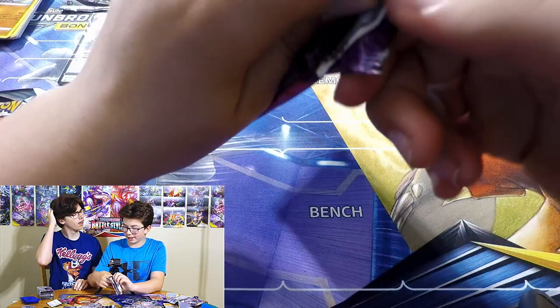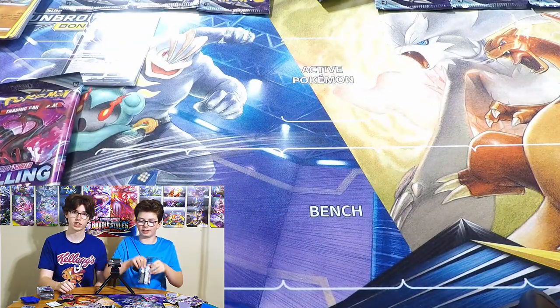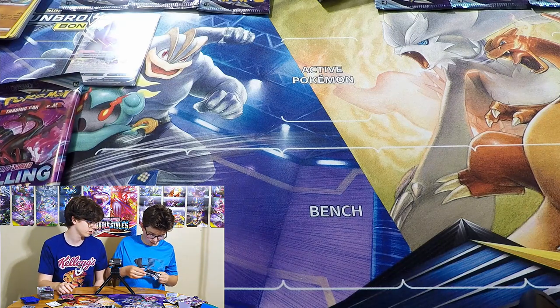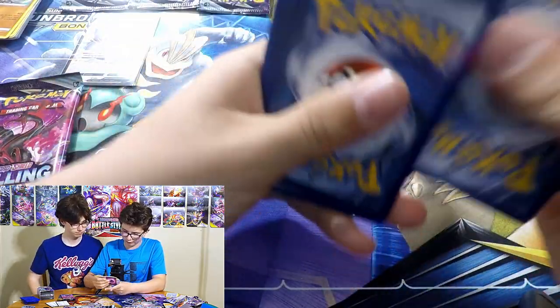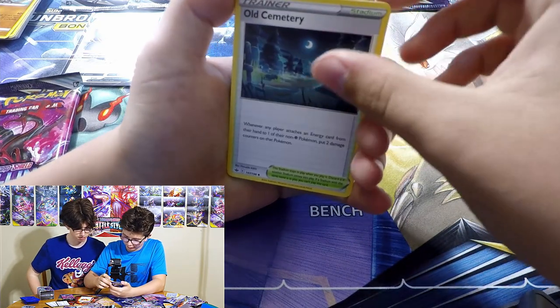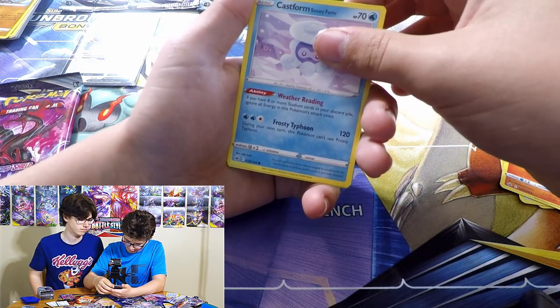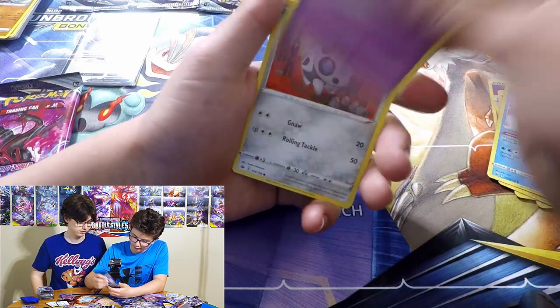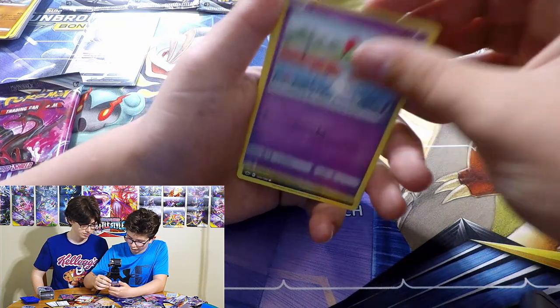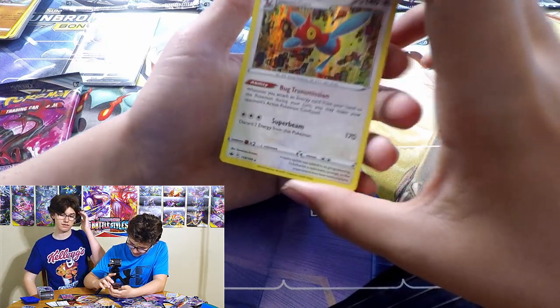Getting into my Moltres pack - last pack! Really want Galarian Zapdos V because I would destroy Jonas. Psychic Energy, Expedition Uniform, Old Cemetery, Raboot, Raboot, Castform Snowy Form - is it the same as water? Nope. Hattena, Hattena, Aron, Ralts, Venipede, Yamask. And... it's a holo! Porygon Z! You didn't even get Porygon 2.